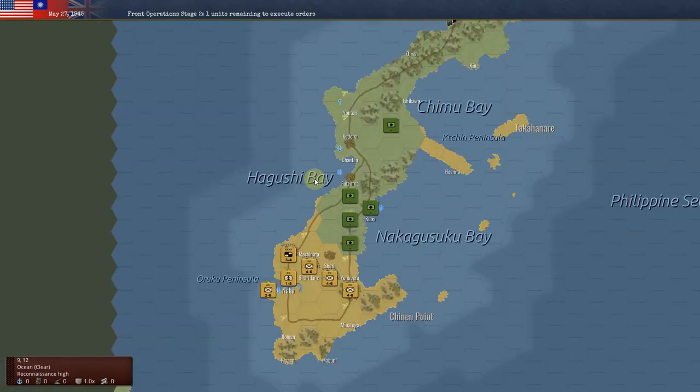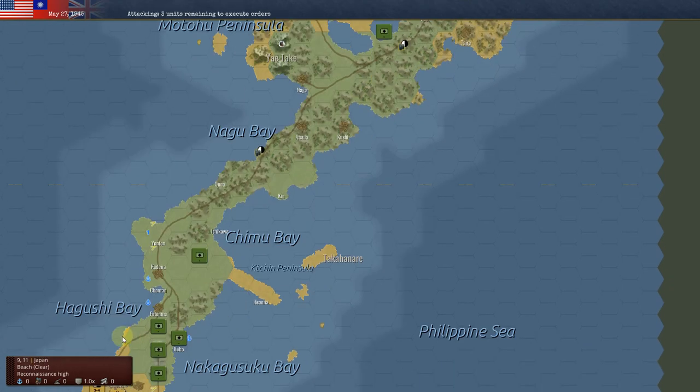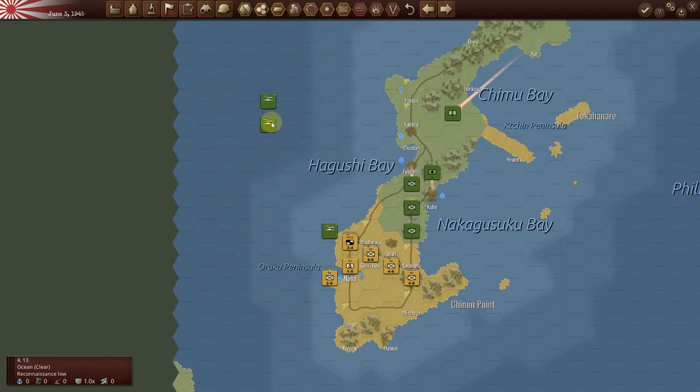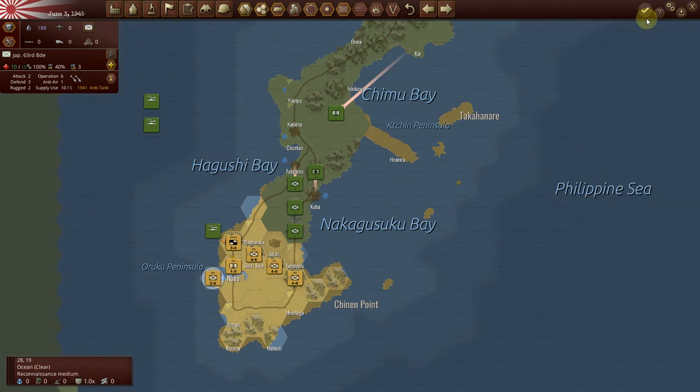Looks like the AI has now captured the last victory point and is now moving down. There are ships in the vicinity here, but I do not see any issue with port supply. This is a main supply source, so yeah — I'm in full supply here.